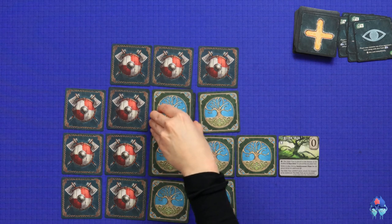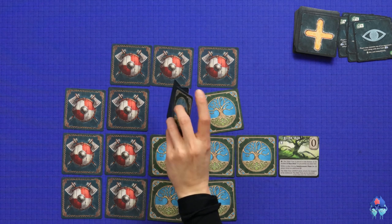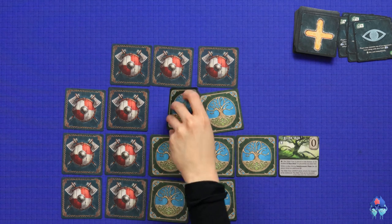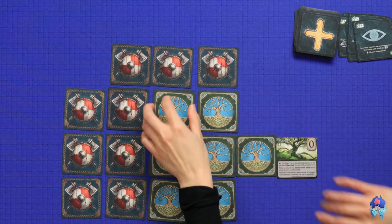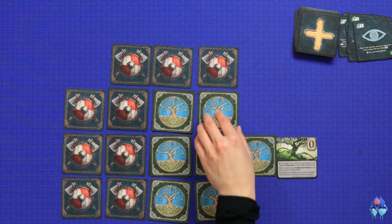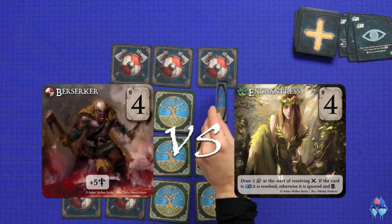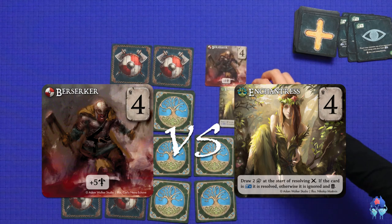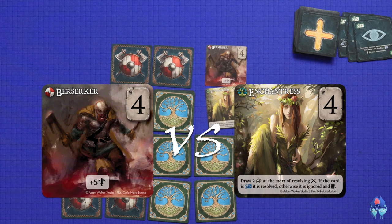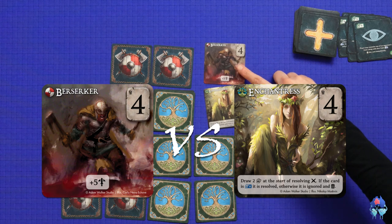By the way, you can always look at what your own cards are, just put it back - you can look at your own unit, not your opponent's unit. My turn. I am going to attack with this. My Berserker only has four strength in defense. I know that if Terrant's attacking I have no chance, so I have to attack first.